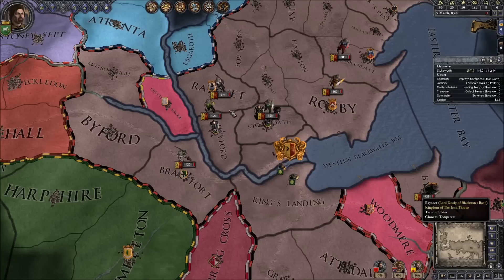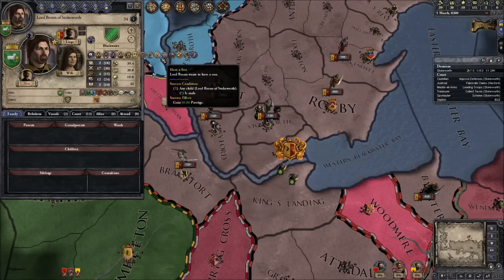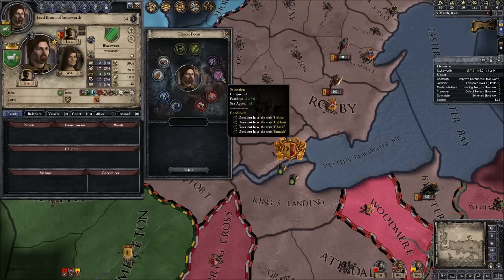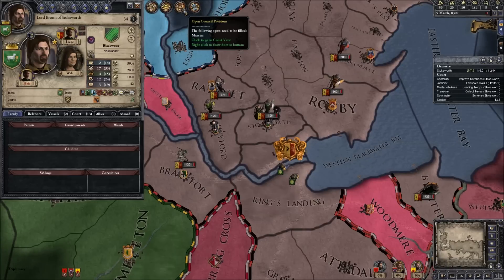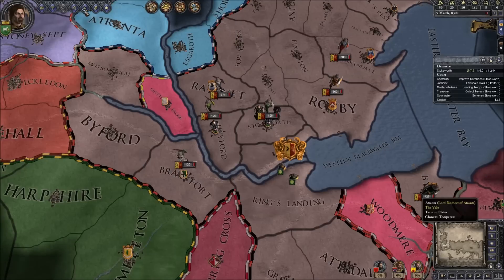So you can see my plan - we're basically just trying to gain more power so we can take Rosby. That's going to be our main plan. And we also need a child. So have a son, and focus on seduction - that increases intrigue and fertility. We definitely need a boy. Well, a girl's fine as well, but I'd rather have a son. I think Bronn would be better at teaching a son.